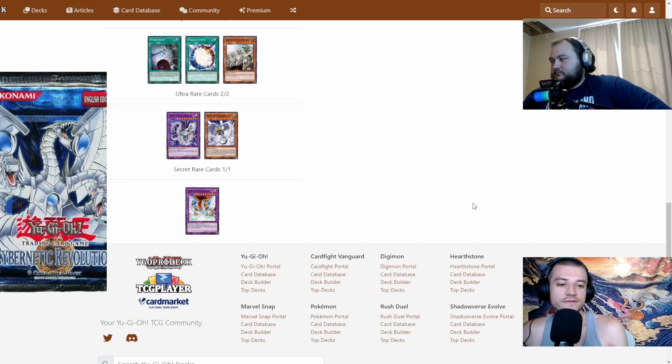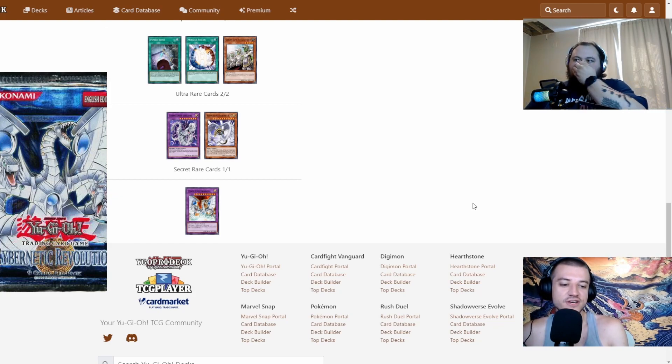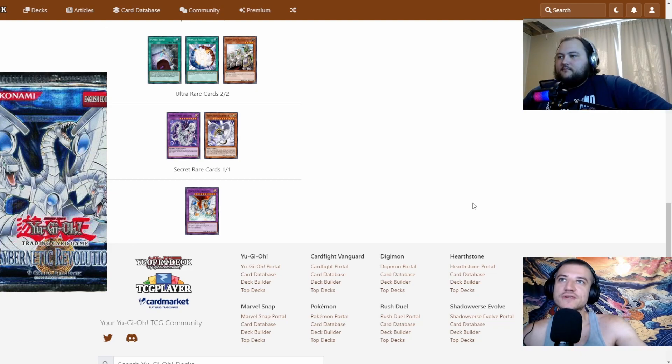The main focus of this set was to introduce new GX anime series cards, along with machine-type monsters used by Zane and Syrus, including Cyber Dragon and the Roid archetype. There's definitely some cool stuff in here, but I'm mostly just here for Cyber Dragon.